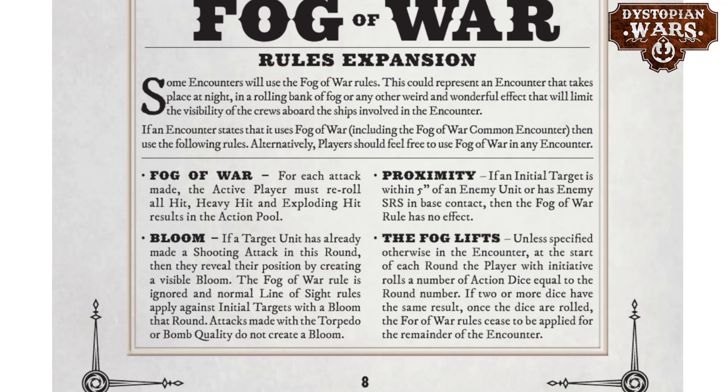The last fog of war rule is 'the fog lifts.' At the start of each round the player with initiative rolls a number of action dice equal to the round number — so in round three you roll three dice. If two or more dice show the same result, the fog of war rule ceases to apply for the remainder of the encounter. The most lethal rounds are rounds one and two, so those will be dampened quite a lot. Small mass-2 cruisers with SRS tokens could be a key way to leverage proximity and prepare for these fog of war missions.